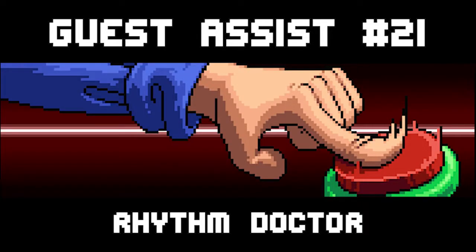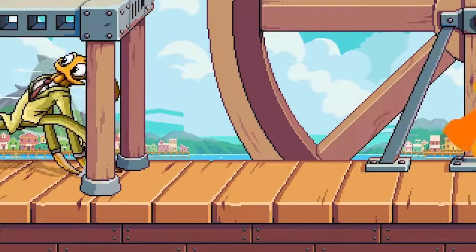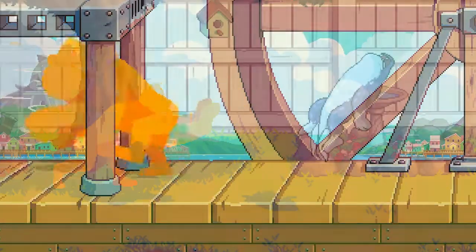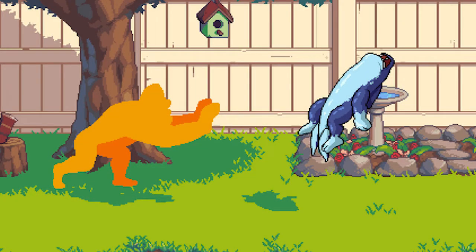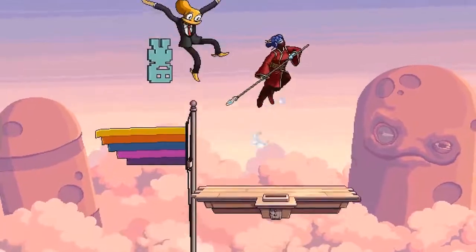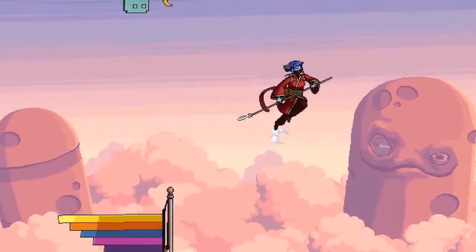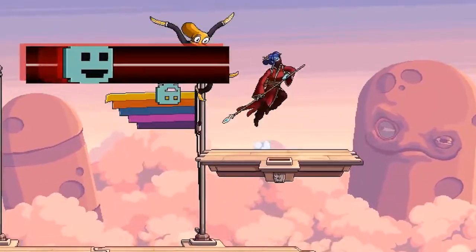Next is Rhythm Doctor from Rhythm Doctor. He spikes the opponent after seven seconds unless they manage to dodge the attack. Next is Ape from Ape Out — he used to zip forward and push opponents but Team Frey recently said they are going to redo his assist to do something more unique, and we don't know what that is yet. Next is Captain Viridian from VVVVVV. He flips your gravity and sends you upwards, which can help with recoveries or combos.